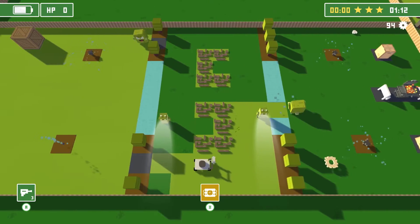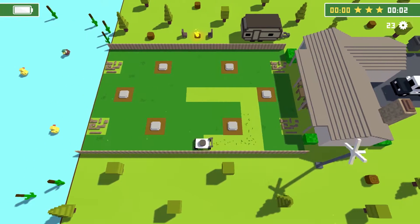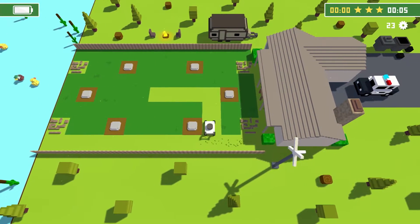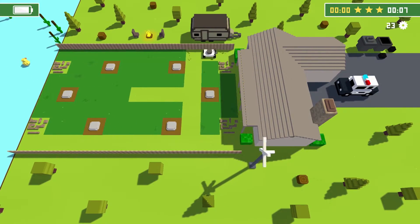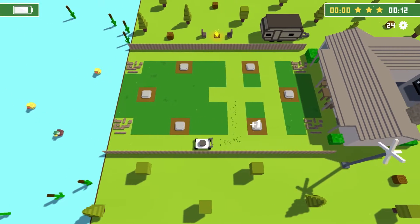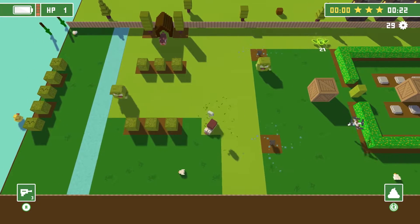And the level doesn't beat until every single inch of that grass is cut. You can move the mower in four whole directions — they're spoiling you there. You can go up, down, left, and you'll never guess this, but right as well. You can use the analog stick or the D-pad if you're that way inclined.